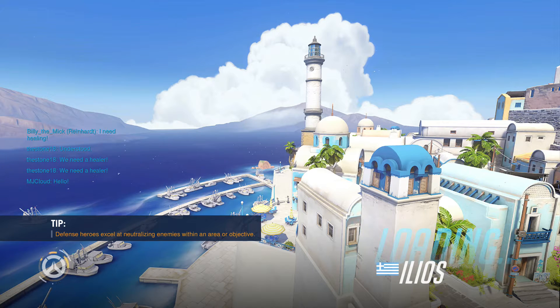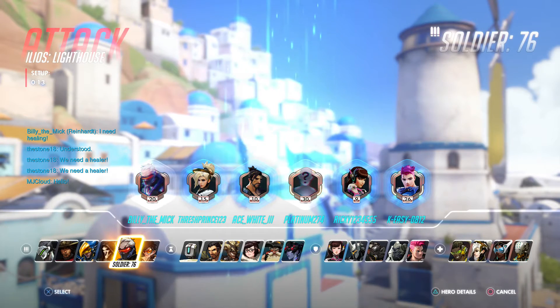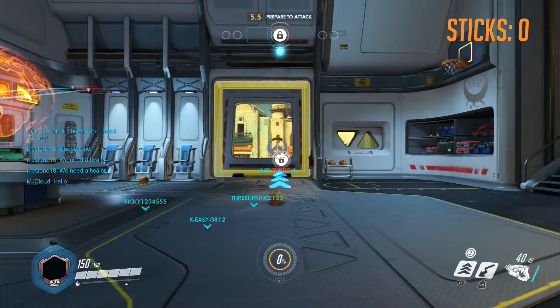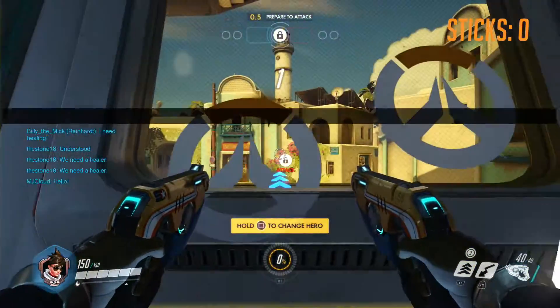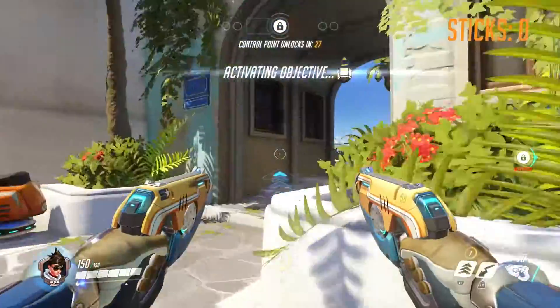I got pretty good with Tracer, getting the sticky bombs, and then I adjusted my controls and I got worse. But this is when I finally got used to the controls I adjusted Tracer to. Basically, I put her ult on R1 and her recall on L2 to allow me to aim when I'm throwing the sticky bombs, which I feel really improved.